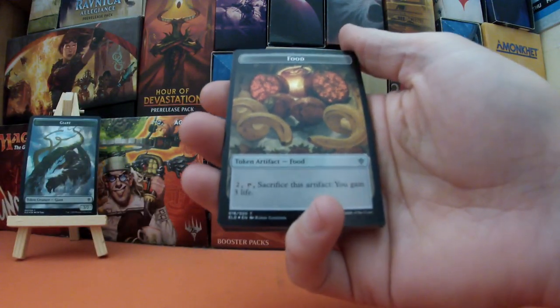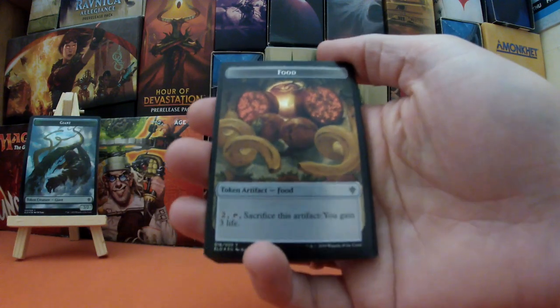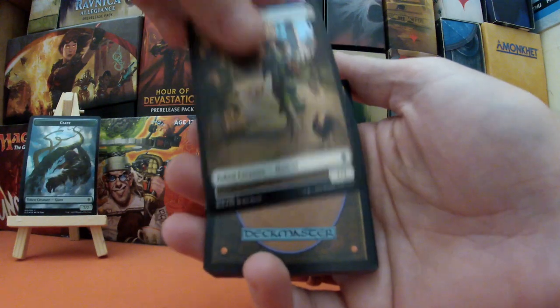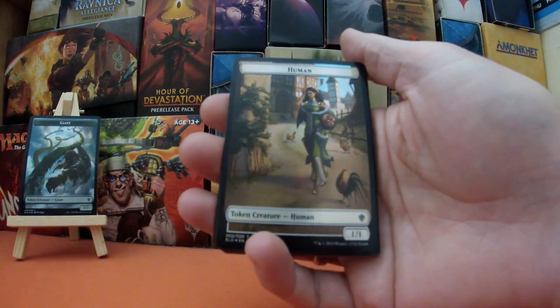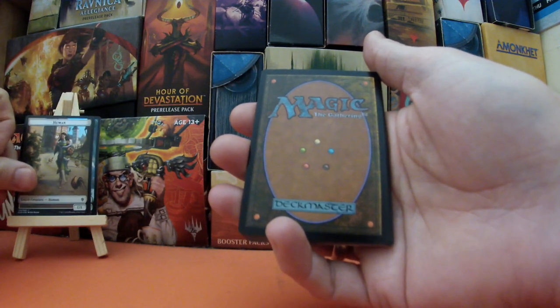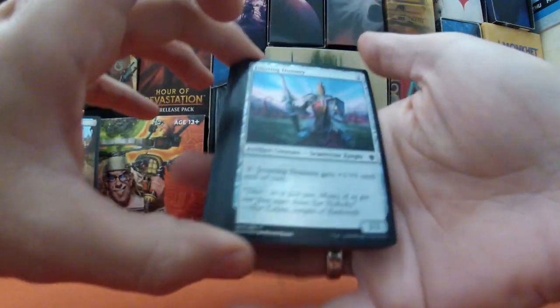We have our good old food token with the curly bananas — it's double-sided. It's the only place you can get these, and on the other side we have a human. We will put the human in center stage for today. We shall now begin our adventure.